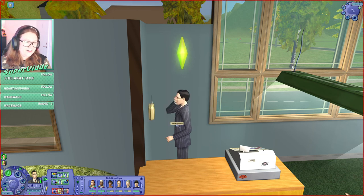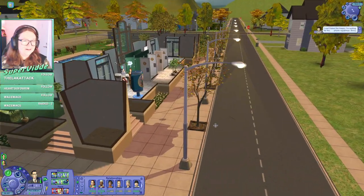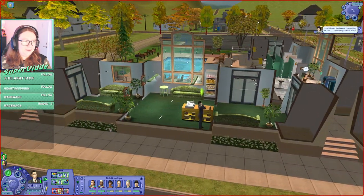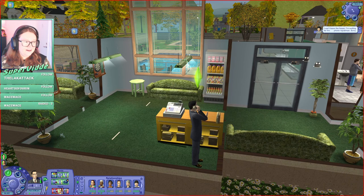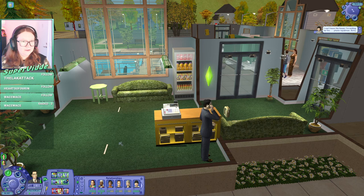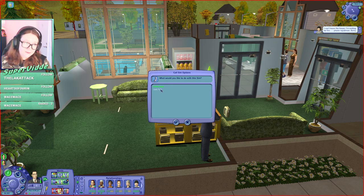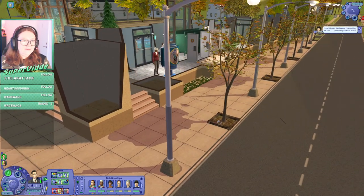Invite over. Let's see if he comes over — I can't leave the house, I'm waiting for the phone repair. He will not help. Then let's instead call Chandler Oldie, because they're friends.